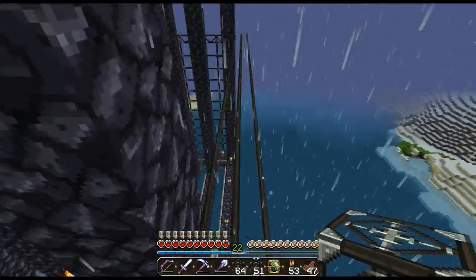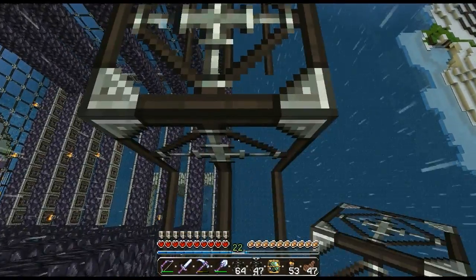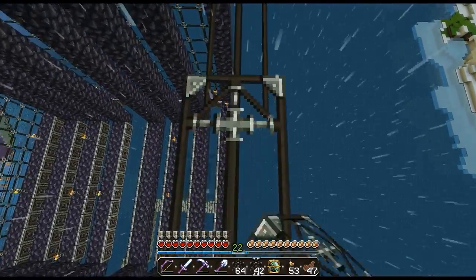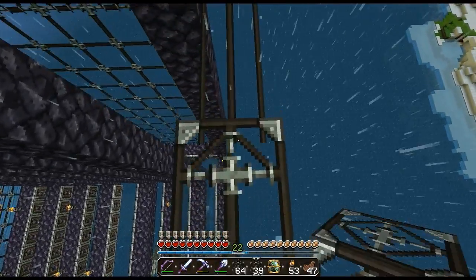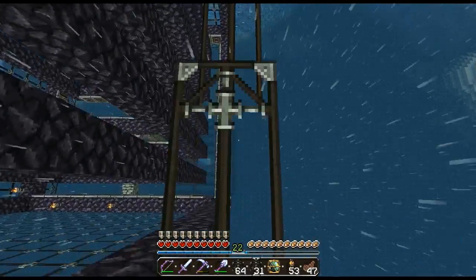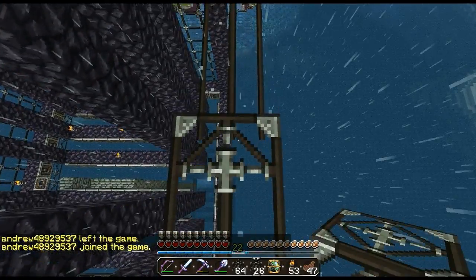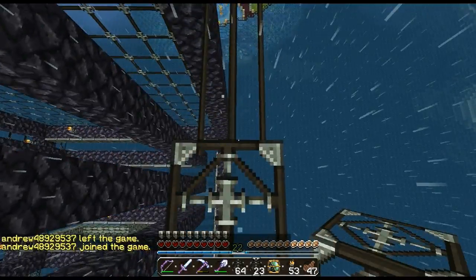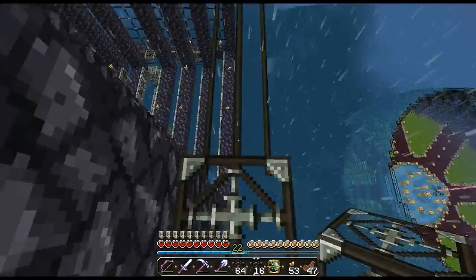If I were to get high enough, instead of rain it would actually be snow. If I was even more over that way, it would actually start to turn to snow and that would be a problem. It's a good thing I'm doing this here because after a certain height, depending on the biome, you will get snow — mountains are more common to get snow in the game.